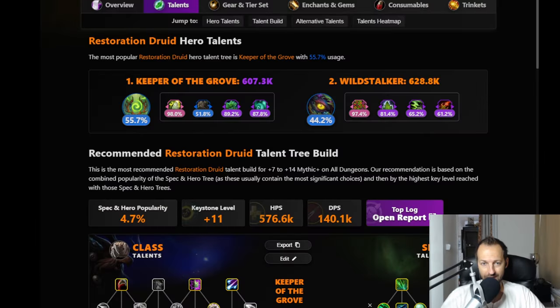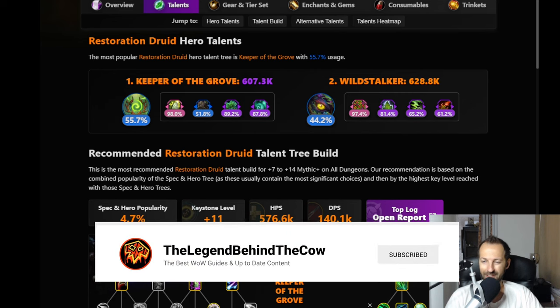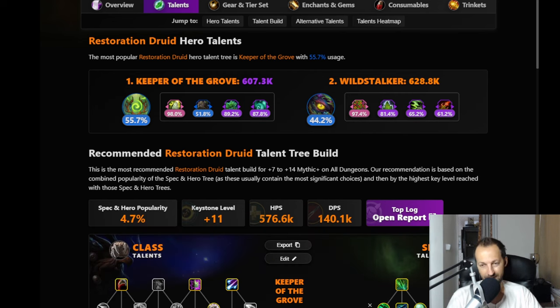Let's start with Restoration Druid in Mythic Plus. What you see on screen right now is actually kind of even: 55% of players are using Keeper of the Grove and 44% are using Wild Stalker. You can get similar output with both, but I think it's even here simply because Druid is not that good - people are not playing it.